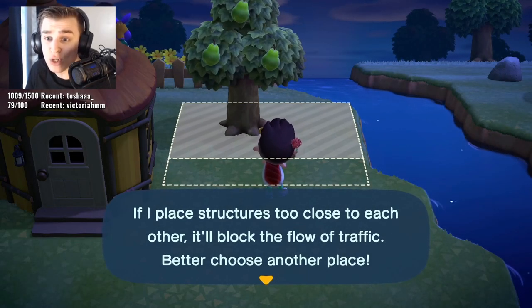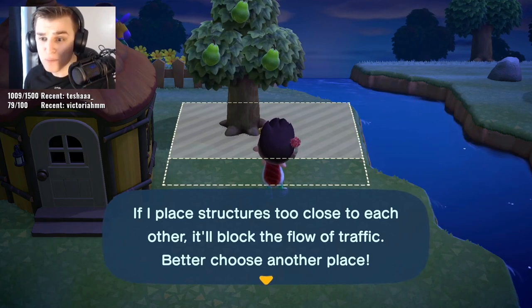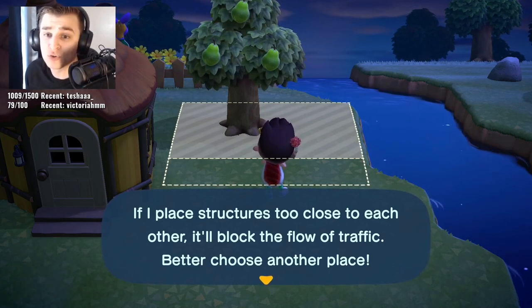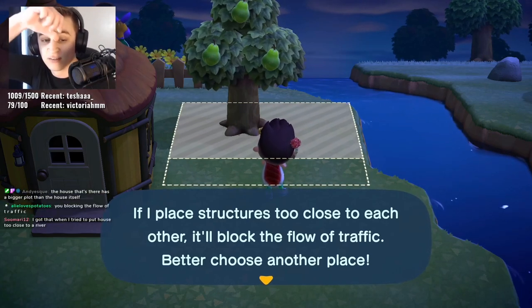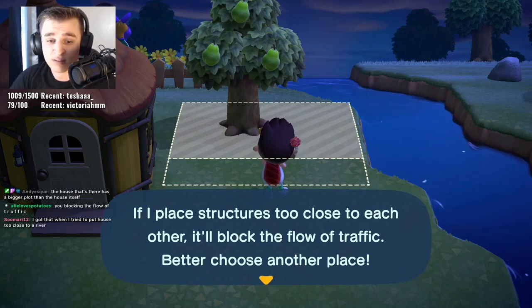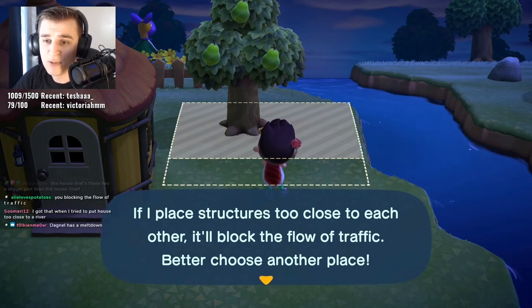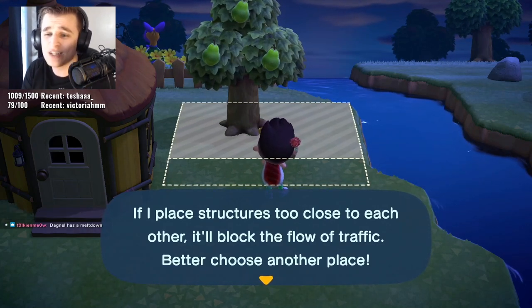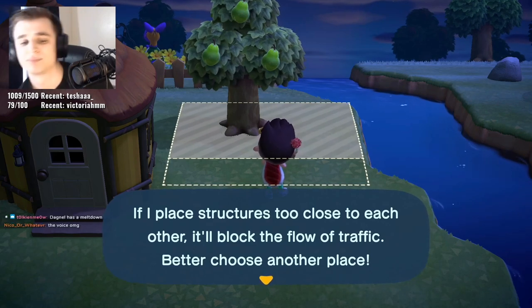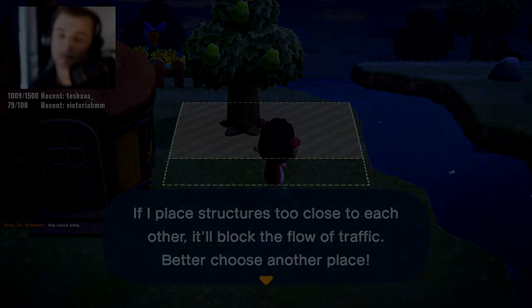Have you ever wanted to move a house or a building just a few blocks in any direction, only to be told that you're interfering with the already existing building right there — the one you're trying to move? So instead, you've got to move it halfway across your island and then bring it back the next day. Similar to the bridges and inclines, it's just another day and more money wasted, when in reality there should be no reason why I can't just move it a few spaces in any direction.